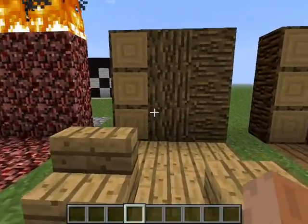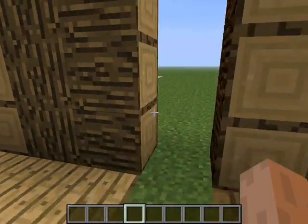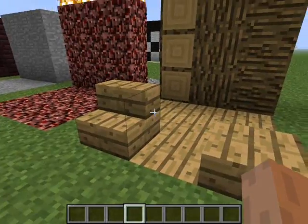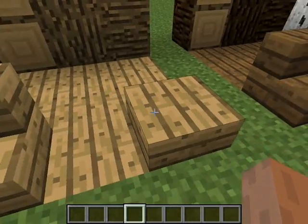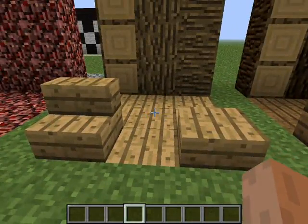This is oak — this is front-on, this is a tree, and this is from the side. As you can see, basically it's just laying down. The color of the things you can make out of it — everything else you make out of wood will have this base color. So if you make fences or pressure plates or anything else, it will have this color.